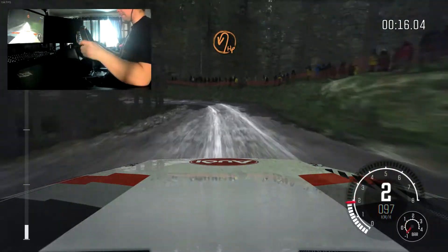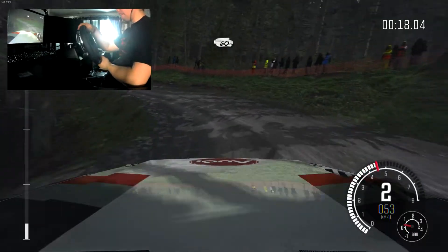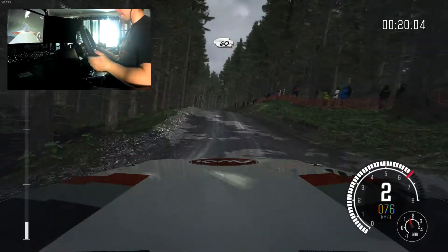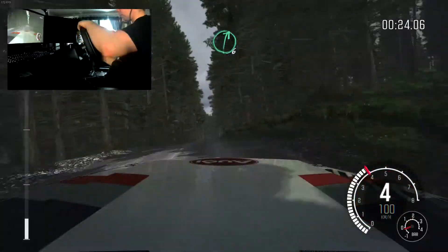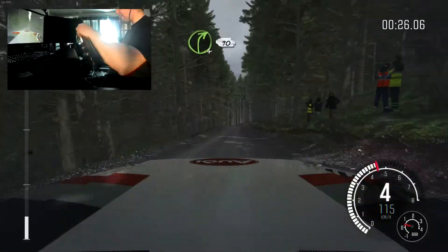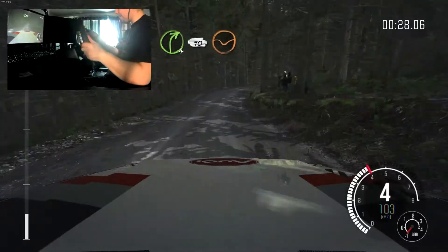And head to the left. Crest, 60. Bump, right 6 over crest, and crest, and crest, down, right 4, continue to 90, keep in through dip.